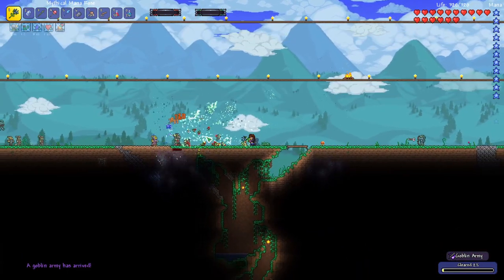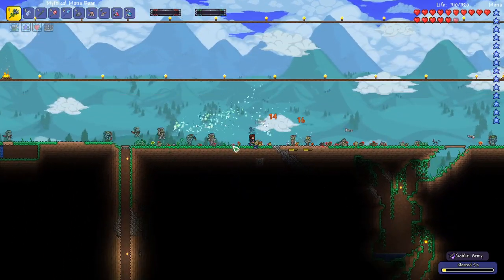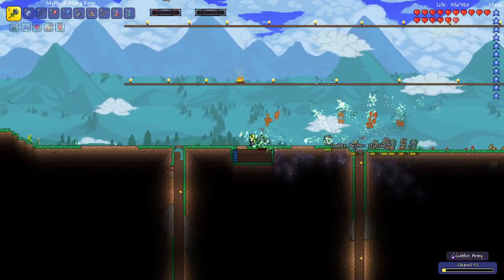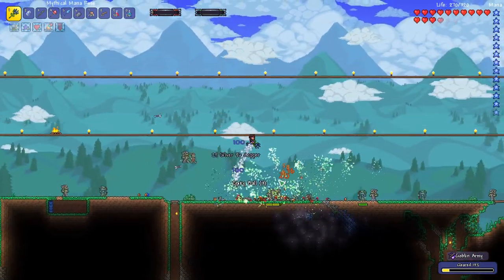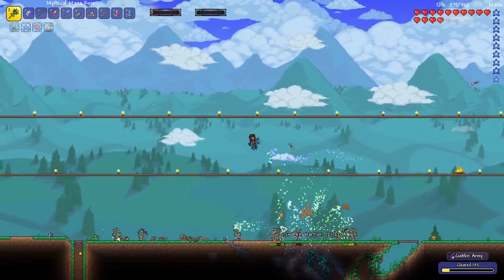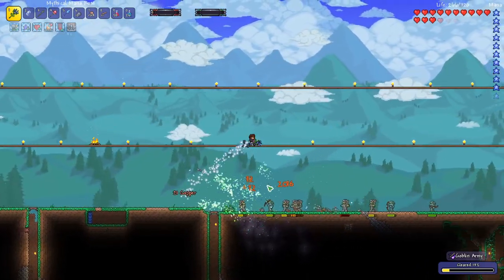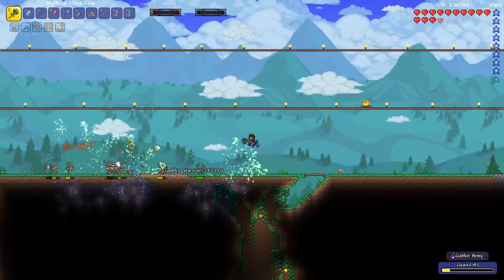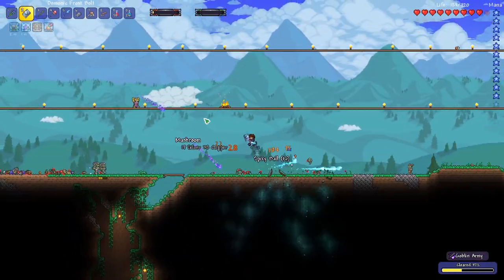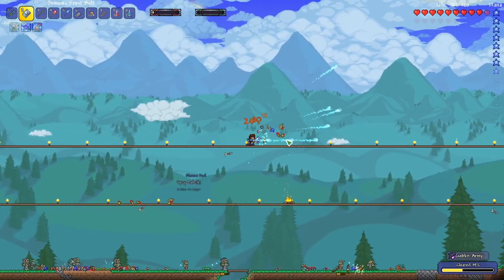After we defeat these guys and hopefully get the magic weapon we're looking for, I want to go try to fight the Desert Scourge. This is so much easier now with more mobility. Having that double jump and rocket boots with a powerful staff really makes a huge difference, along with all the extra mana we have now. I don't even need to use a mana buff because we're killing them fast enough. We got the plasma rod — sweet!